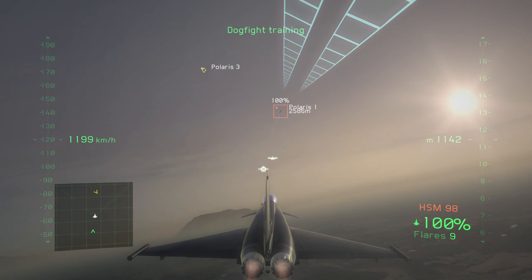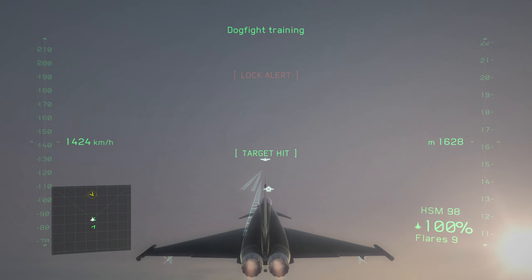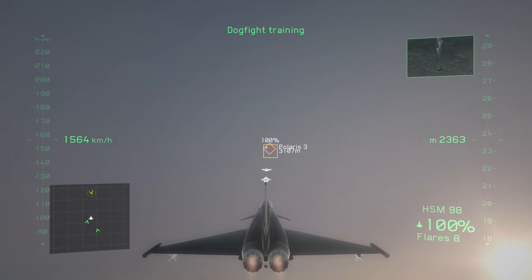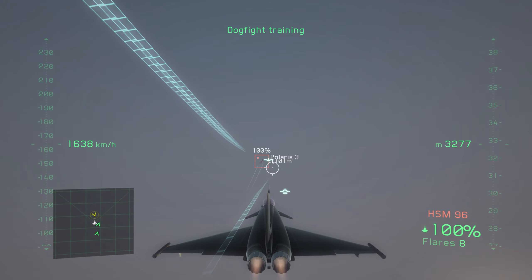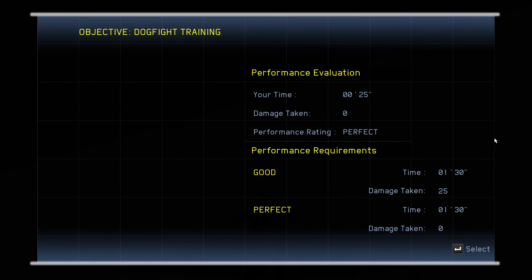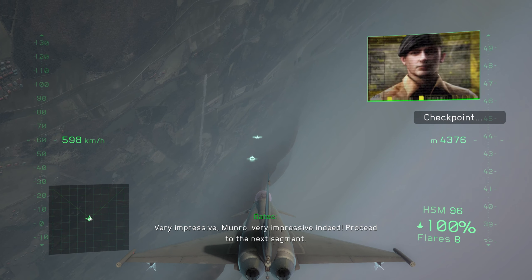All right, Munro, you've demonstrated proficiency in each of the basic air combat evaluations. Now it's time to put it all together under more realistic combat conditions. On my mark, you will engage all three of your flight mates simultaneously while dodging incoming missile fire. Watch the threat indicators on your HUD and use all the techniques at your disposal to avoid enemy threats. On my mark, commence exercise.